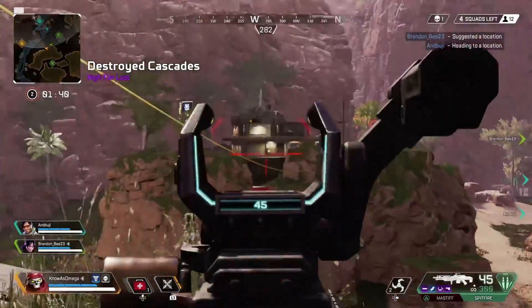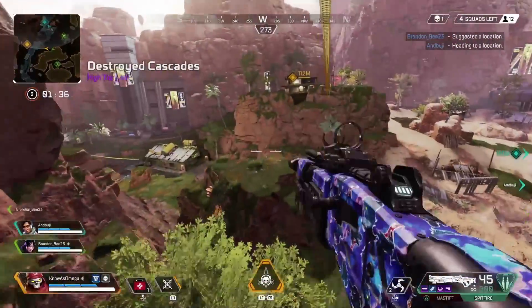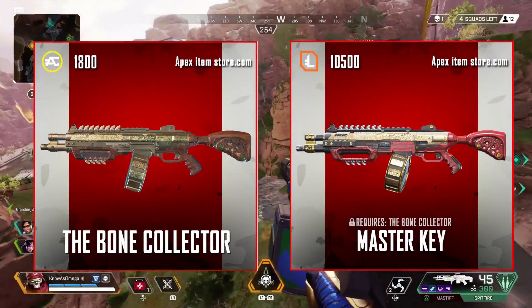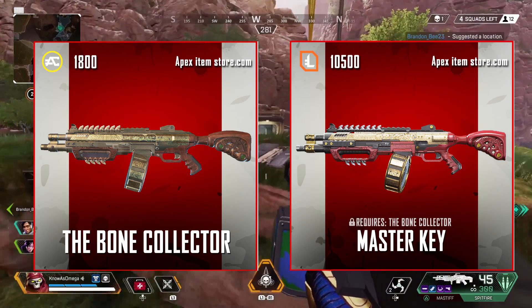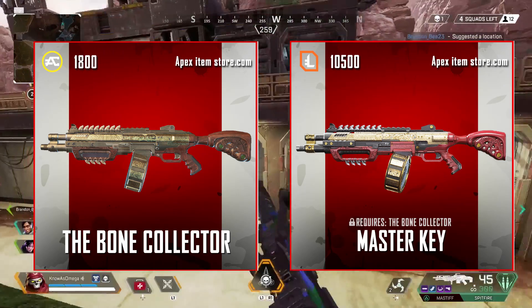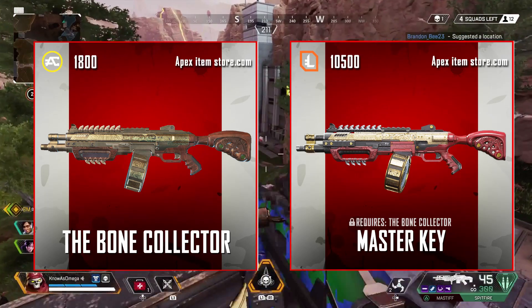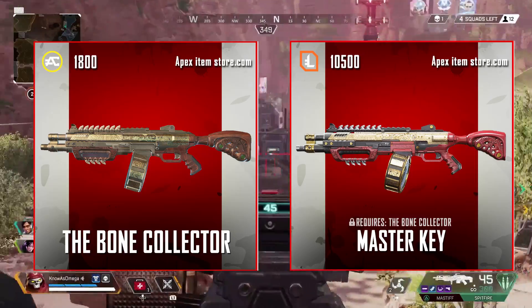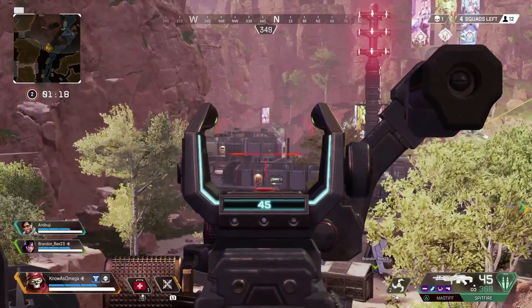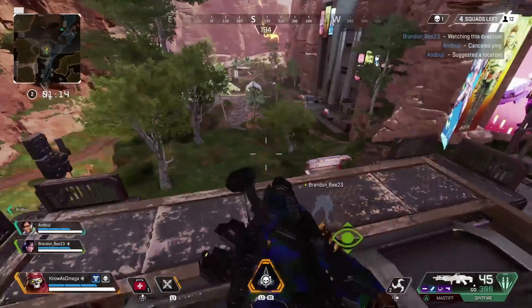Now we're going to talk about the best exclusive skins for the shotguns. Starting with the EVA-8, Master Key is one of the best exclusive skins — you also need Bone Collector as well as 10,500 legend tokens. I really like the metal keys on the top and bottom part of the barrel; this gun looks really cool with this skin and it's definitely much better than Bone Collector, its original skin.